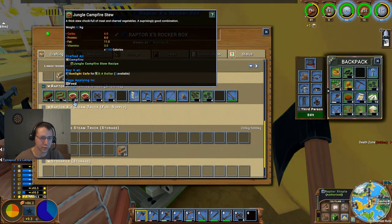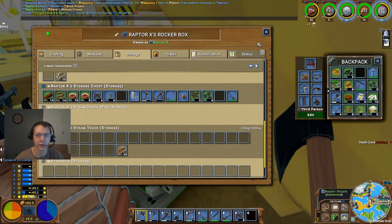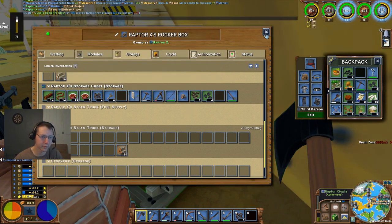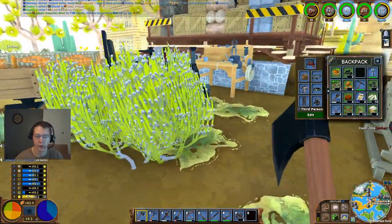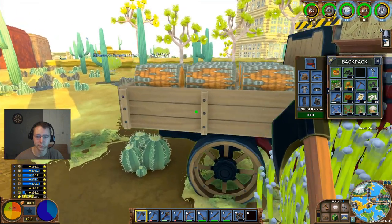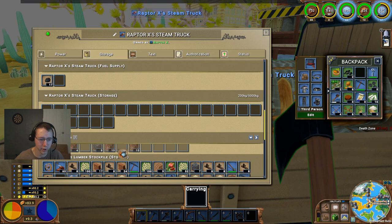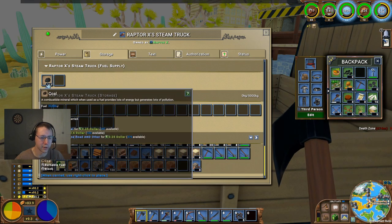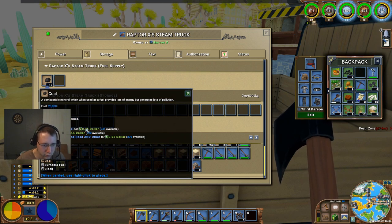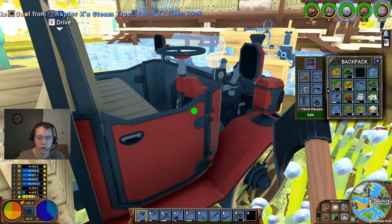I've got quite a bit of food here. I'm going to go ahead and eat a couple of those. That eating sound is just a little bit loud in relation to everything else — I'm going to go ahead and turn that down just slightly. Looks like I've got a decent amount of wood here, so I'm going to go ahead and drag that down to my stockpile. Let me see if there's anywhere that coal can be purchased.